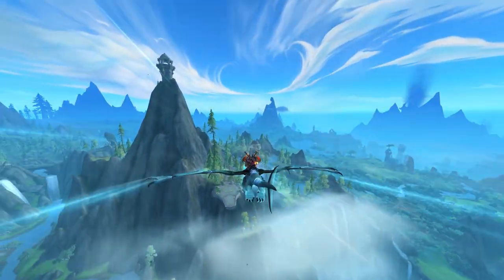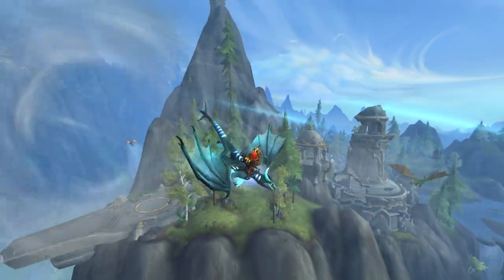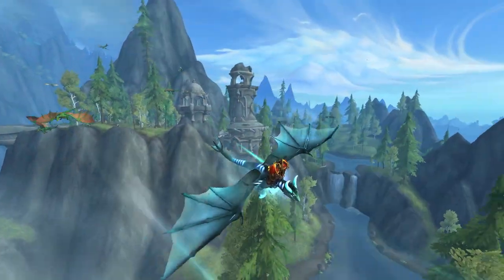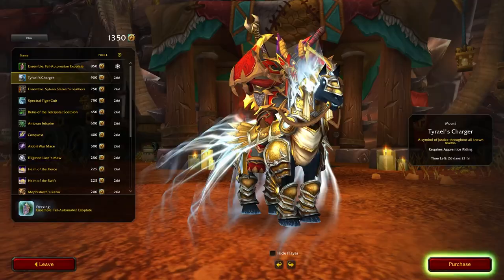First and foremost, as a reward for getting 1,400 points in your Traveler's Log, you get the Grotto Netherwing Drake, a new Dragon Riding mount, which is actually the mount that you've been watching me fly around on during this intro.